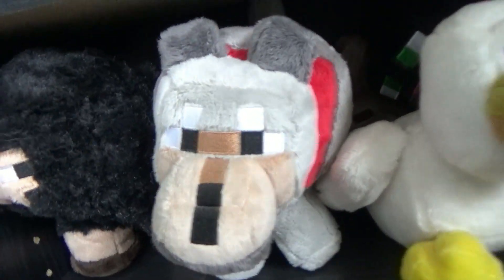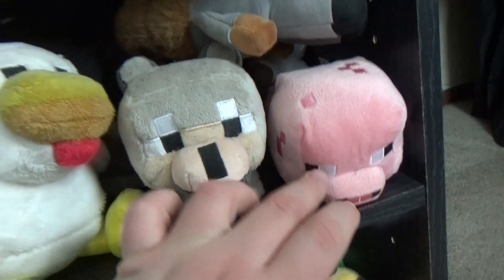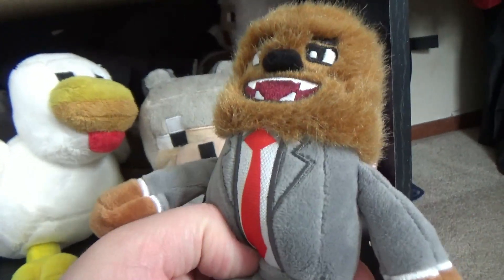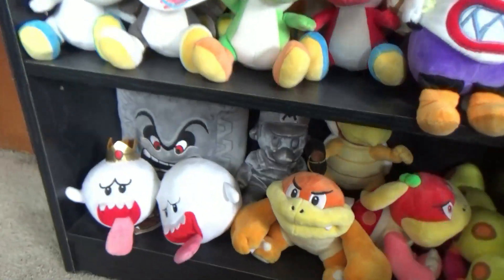Going on to the Minecraft creatures: we have black sheep, a big wolf, a big chicken, the cat, a rabbit, a little wolf, a little pig, and some character I forgot — I think he's a YouTuber of some sort. Then there's the cow, the black cat, and the little sheep — that's the other row.